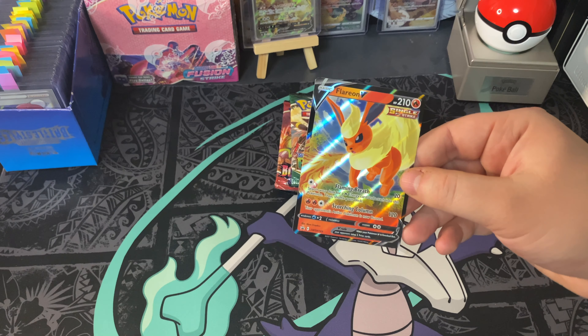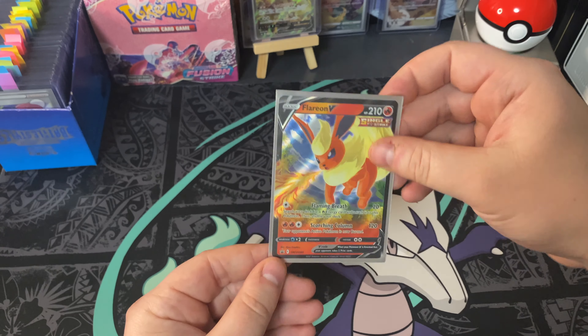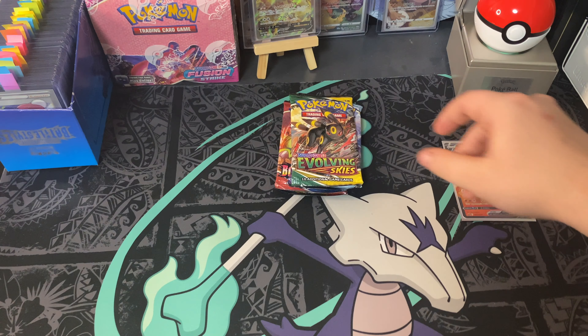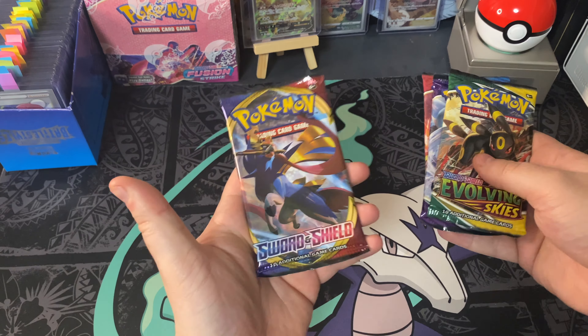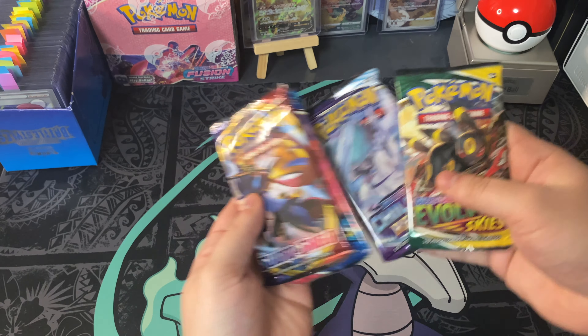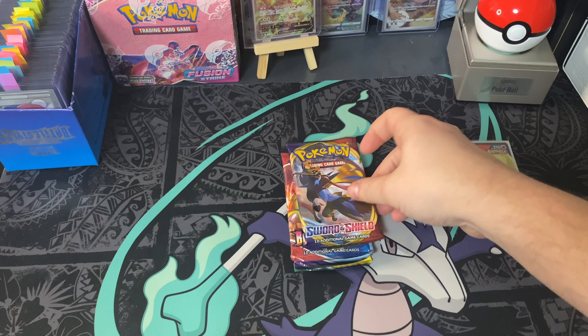If I can get the sleeve open — it's going in a Battle Styles sleeve, but it's okay, for this card it'll be fine. Now we've got ourselves some Evolving Skies, Chilling Rain, Battle Styles, and Sword and Shield. We're just going to go in the reverse order of how they came.